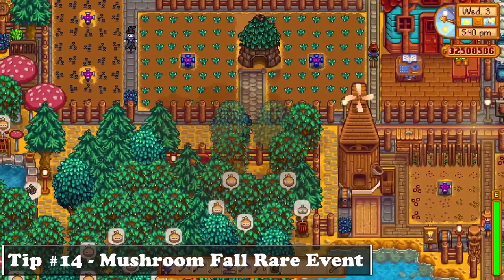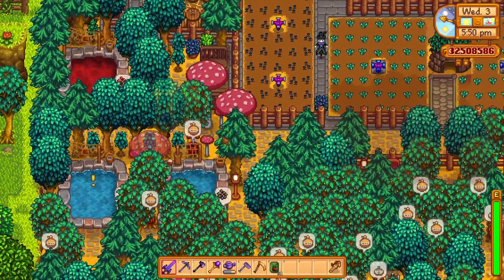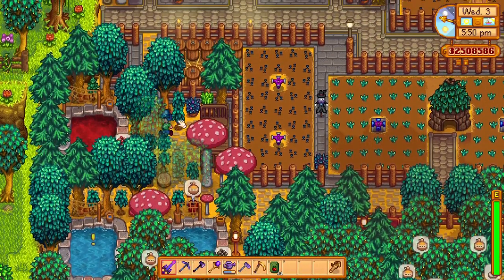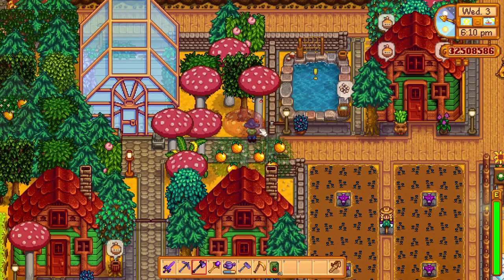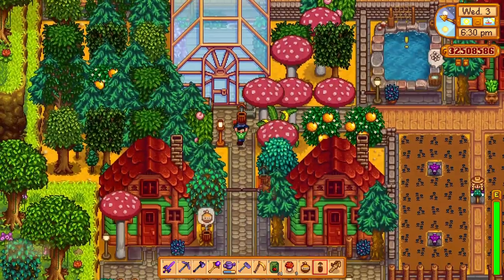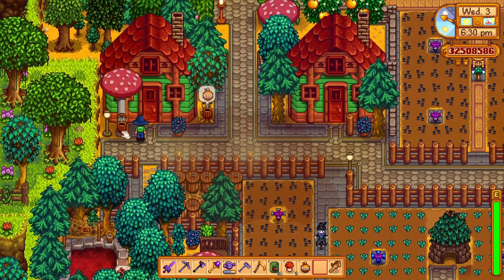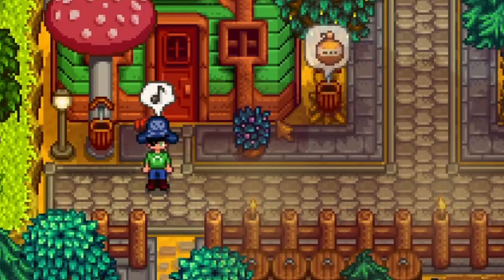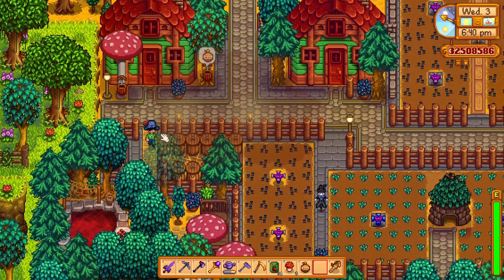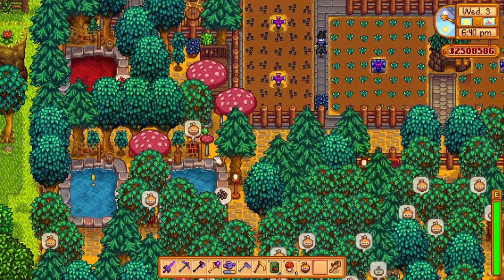Another tip is about the Fall Rare Event, where in the Fall season any full grown tree or stump has a small chance to turn into a mushroom tree, which can add a bit of variety to your farm. It's always nice to save some trees for the Fall season where you will have a higher chance of getting a mushroom tree. You can also put a Tapper on it to get some extra mushrooms for selling, and it can make your farm look pretty amazing as well.